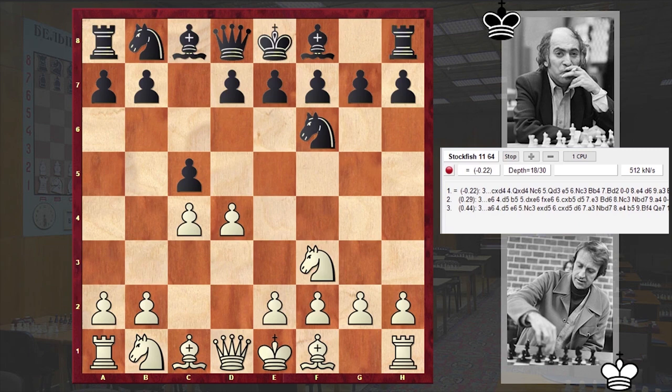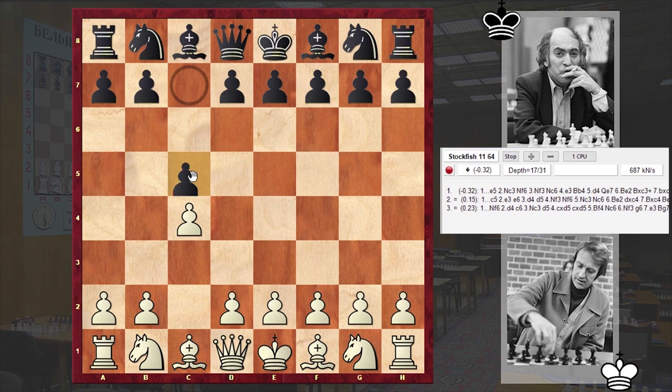I have to tell you that with the transposition of moves, this position can be reached from the symmetrical English opening. For example, white can open up with c4, and to c5 can play Nf3 and then play d4.